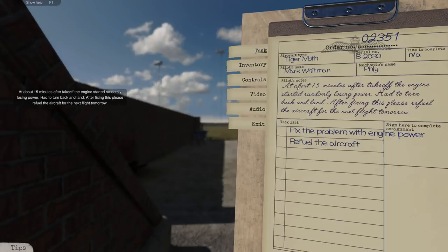He says — if you can't read cursive it's also shown on screen — at about 15 minutes after takeoff the engine started randomly losing power, had to turn back and land. After fixing this, please refuel the aircraft for the next flight tomorrow. So our main objective here is to fix the problem with engine power.